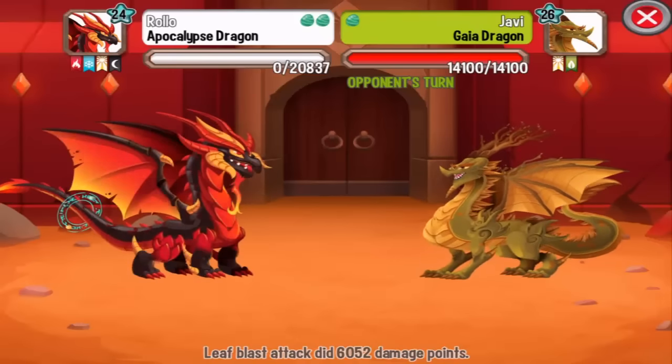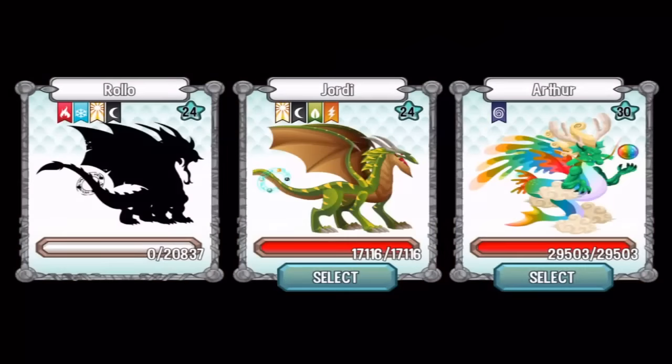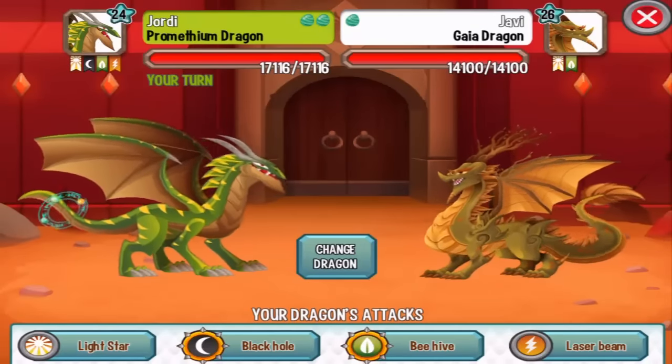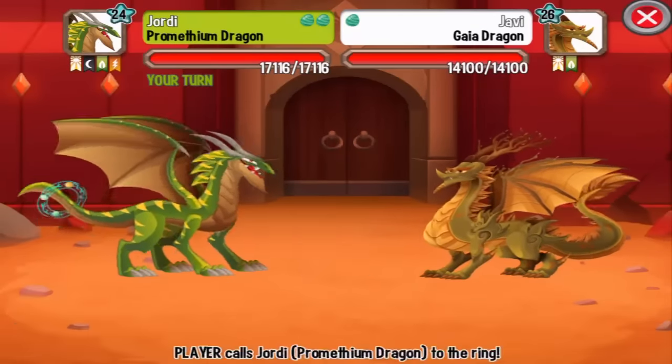The Gaia Dragon — it is a Light Element Dragon, so we can critical hit it with Nature or War attacks. That's why we got the Promethean Dragon. Let's use the Black Hole attack on this one.